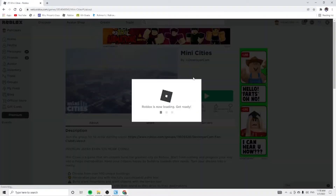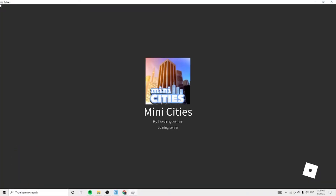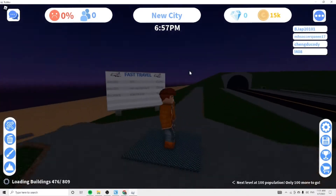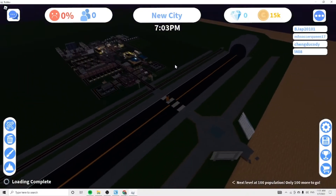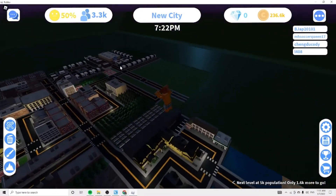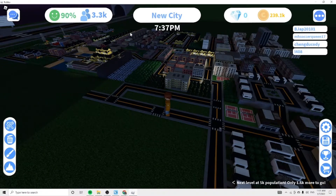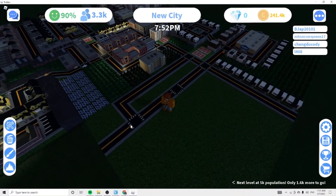Hey guys, it's Bryce and today we're going to be continuing the mini city series. You guys have been wanting this for a very long time so I'm giving it to you now. Here's our save, it's really crazy how this thing has grown. I bought this plot of land and built it in — yeah, that's more like it. This is our little city, I just extended it out like this.